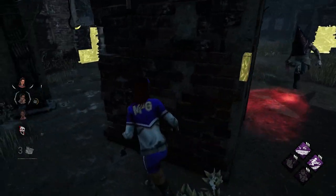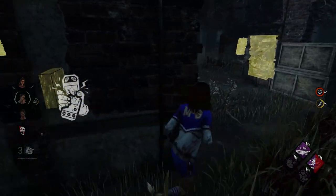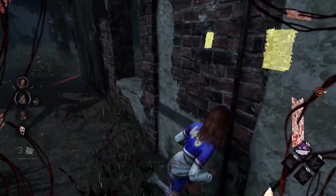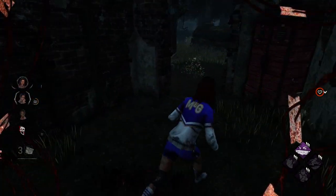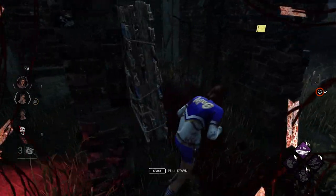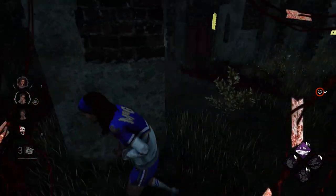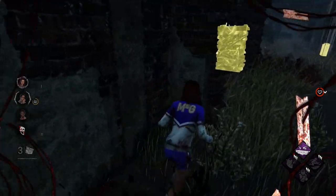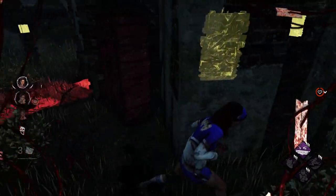The second Survivor build that has been extremely reliable, racking up wins consistently, is the combination of Off the Record, Windows of Opportunity, Lithe, and Adrenaline. No matter the skill level, Windows of Opportunity offers game-changing value — you can see resources ahead of time and plan accordingly, with no dead spots or empty tiles. For the Exhaustion perk, I chose Lithe as it is the most reliable out of all Exhaustion perks right now. You can proc it when you want, and it doesn't need additional requirements to be used. Of course, you can swap it for your favorite one.